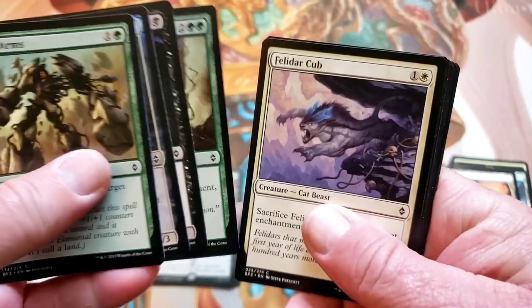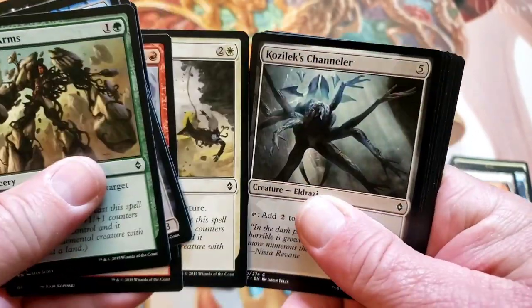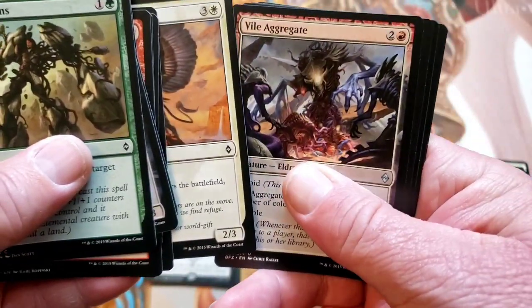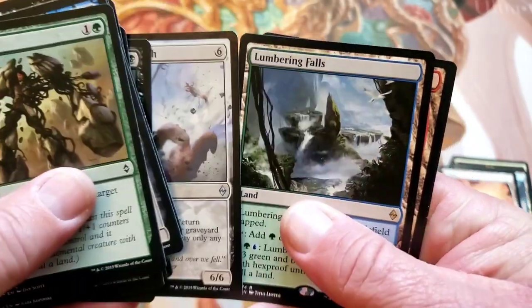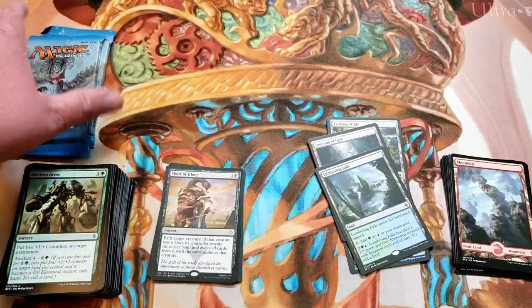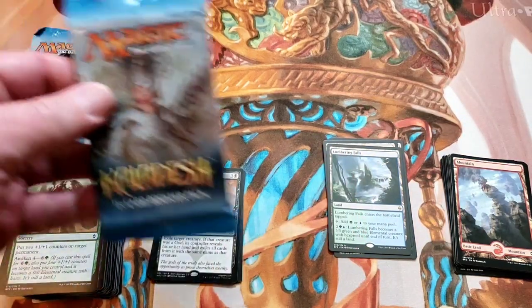Drone. Healer. Vines. Warpaint. Drop. Channeler. Earth. The cards are a little bit stuck together. Vial Aggregate. Miya Sema. Lumbering Falls — we like those. I know they're not worth a whole lot, but that's okay. We like the lands.